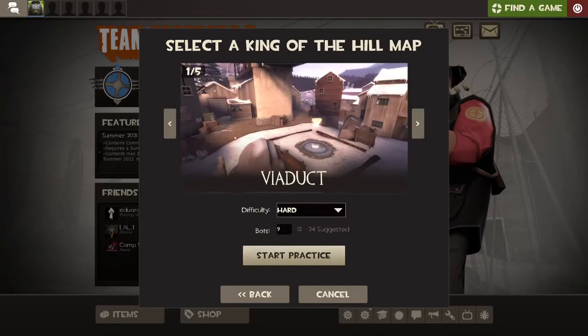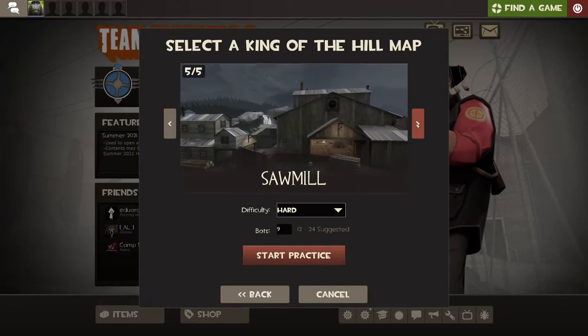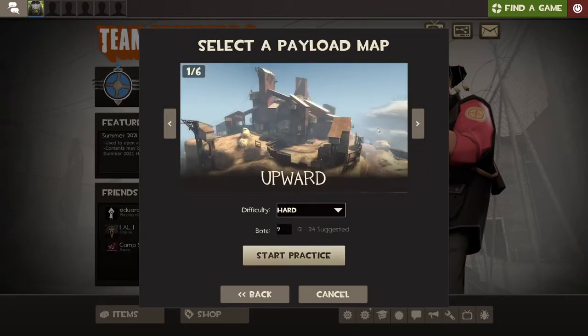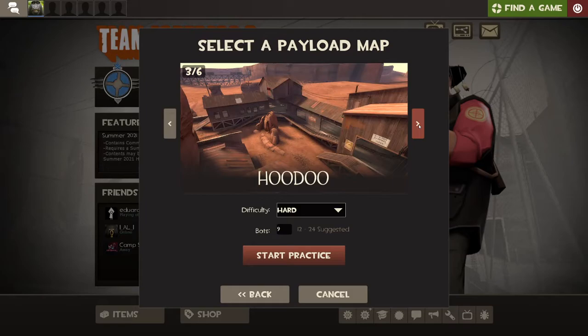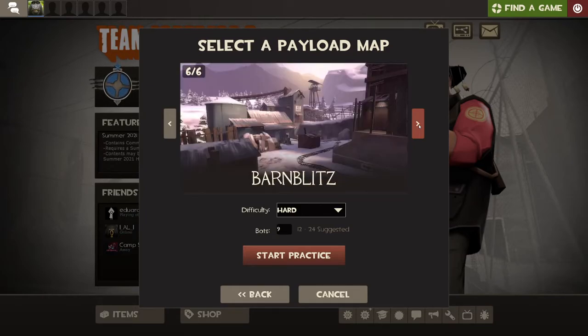For King of the Hill there's Viaduct, Badlands, Nucleus, Lakeside, and Sawmill. For Payload there's Upward, Thunder Mountain, Hoodoo, Gold Rush, Badwater Basin, and Barn Blitz.